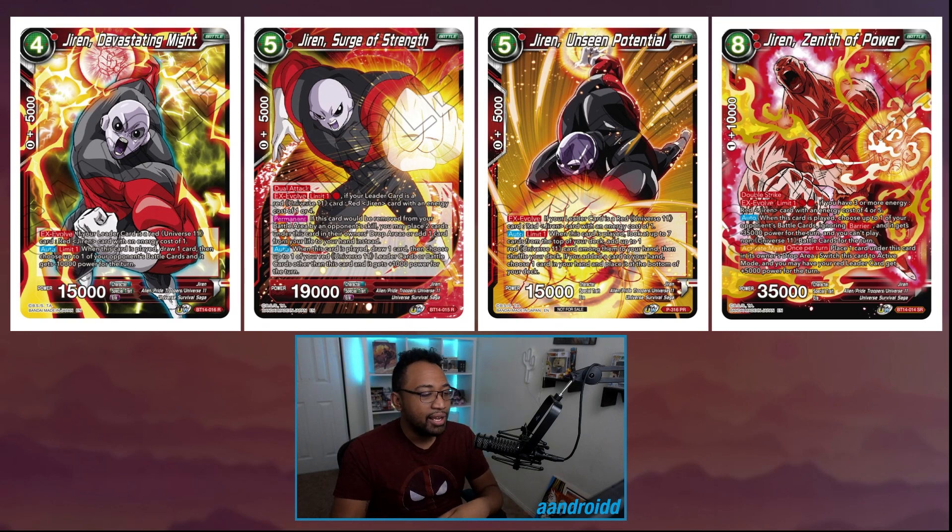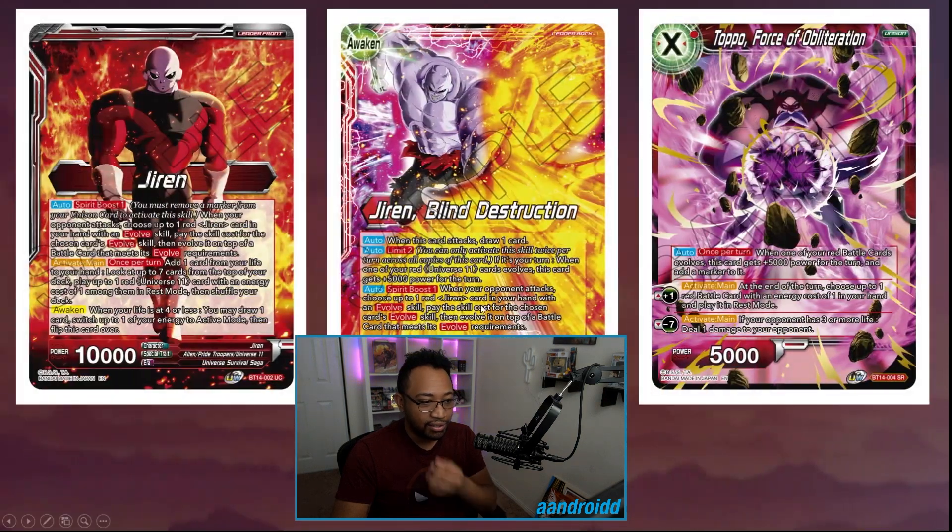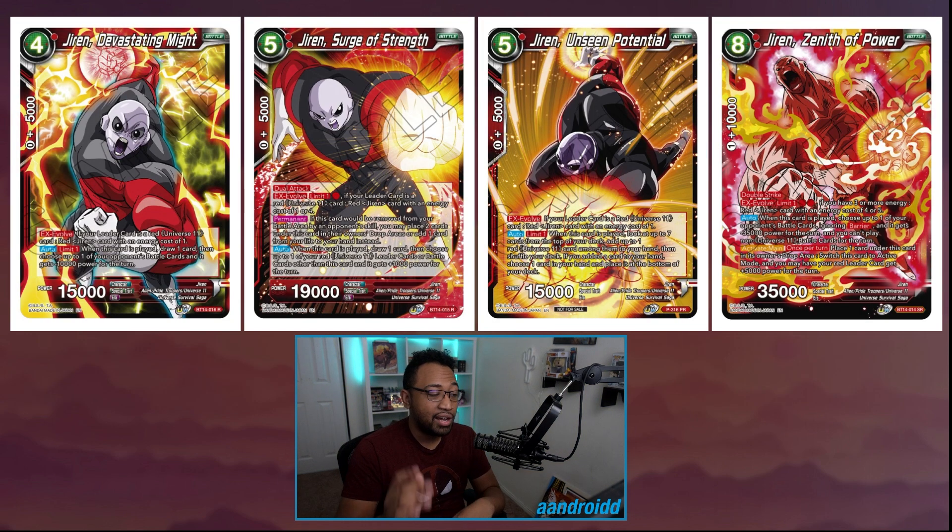Now let's talk about the evolved targets — two rares on the left, the promo, and the super rare. The four-drop Devastating Might gives you a free evolve, draws one replacing itself, and you can negate 10k on their turn — you can only do it once for that turn. Spirit Boost can proc as many times as they swing, as many times as you have markers. Just keep that in mind — it's busted.